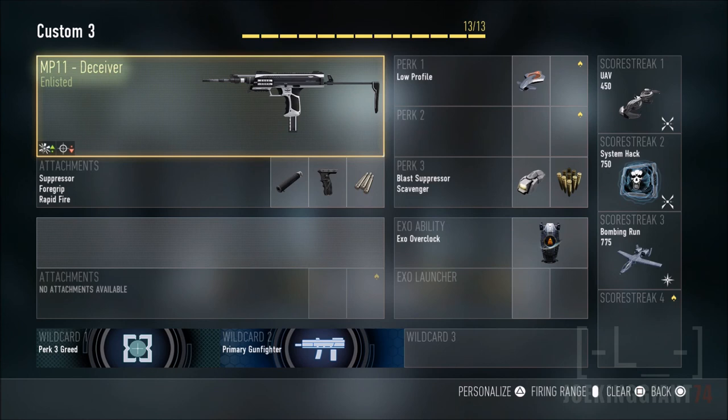You're going to need the wildcards — once you add certain attachments, you should be able to unlock the wildcards pretty easily. If you liked this best class setup, please let me know in the comments. Leave a like on the video if you support the Call of Duty: Advanced Warfare series on my channel. Subscribe for more Advanced Warfare videos — I'll see you guys later.